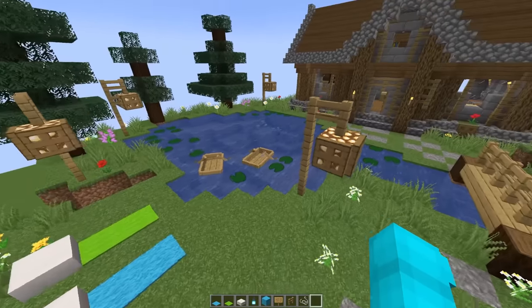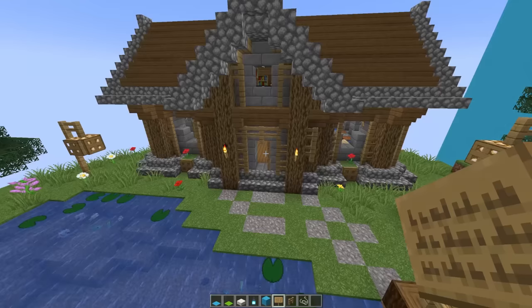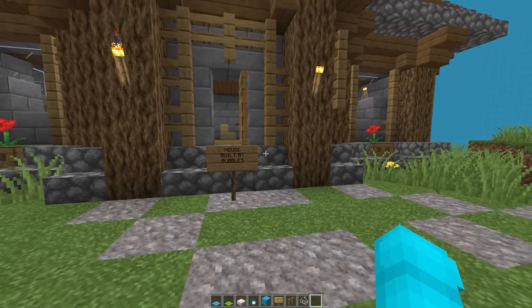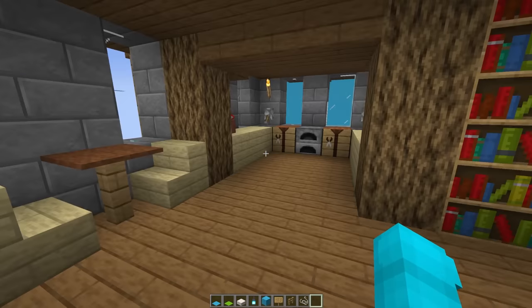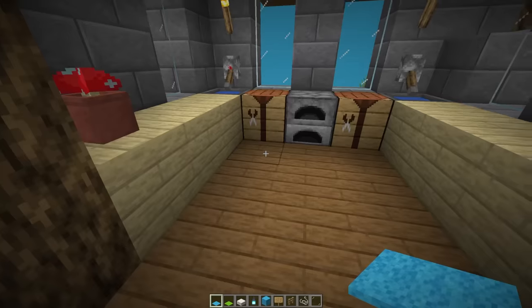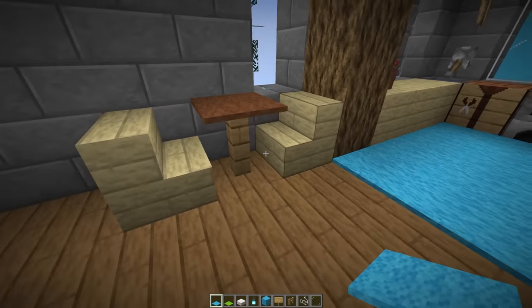Looks like this part of the floating island is done, but we still have this house over here that we're gonna have to customize. Just to make sure GE doesn't catch us cheating, I'm gonna place a sign right in front of the house that says 'House Built by Bubbles.' There's no way he's gonna have any idea we didn't build this. Now let's go in the house and check this place out. Looks like there's a little cool kitchen — let's fix these glass panes real quick, and let's just place a bunch of blue carpet down. That already looks ten times better.